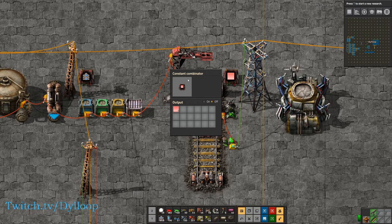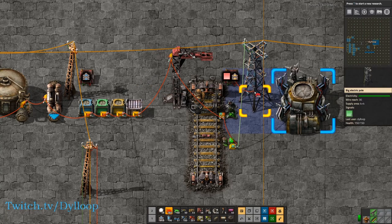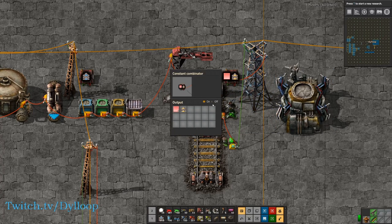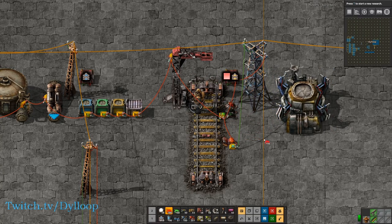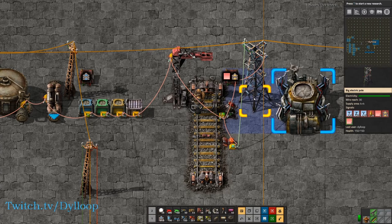This is a constant combinator, and it's the only combinator we're going to be covering today because it's fairly simple. What this allows you to do is output a constant signal of anything that you choose. If we attach this red wire to this power pole, we can now see that it is producing a constant signal of one red and one yellow belt. You do have to check it on for that to work. So if we now tie this constant combinator to this signal, it will turn red because red is greater than zero. Once the signal turns red, it also turns the chain signal red, which means that we are now outputting a one red signal on the power pole.